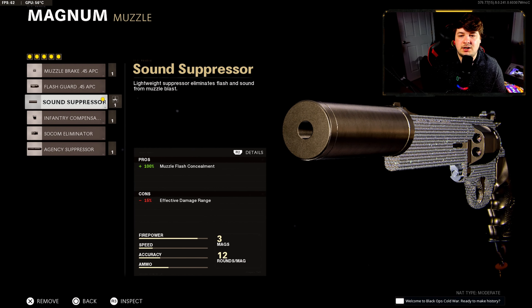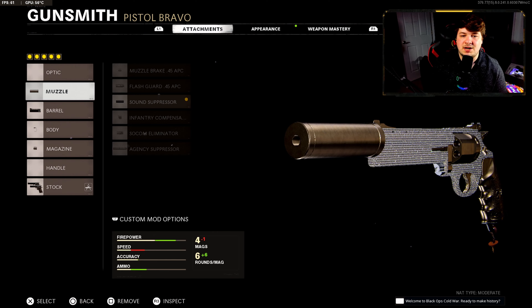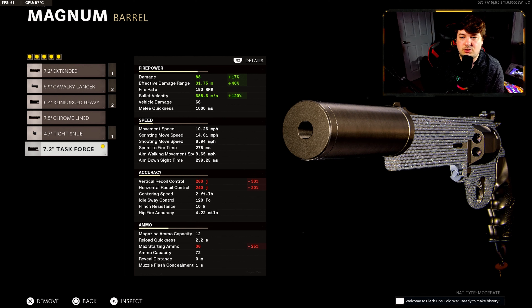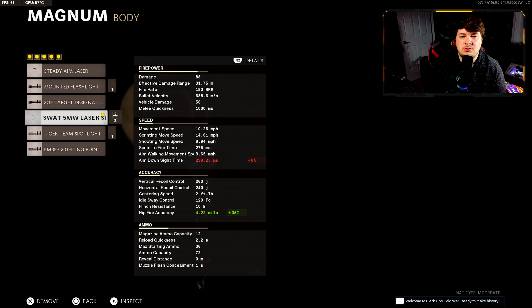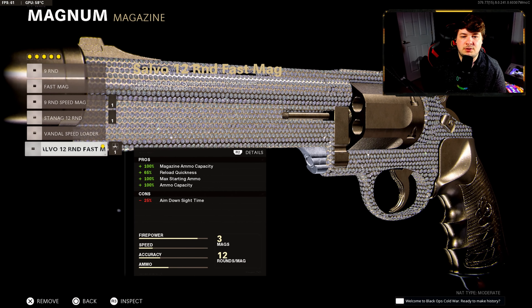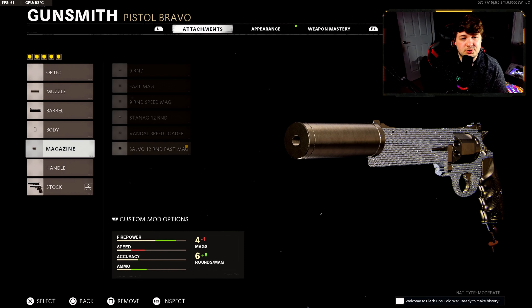We've got the Sound Suppressor. You don't really need any recoil control attachments — it's dual wield and they are single fire, so the recoil is pretty manageable. It kind of likes to shoot up into the sky but recenters itself right away. For the barrel you're going to need the 7.2 inch Task Force. You are sacrificing some ammo capacity and recoil control, but since it's single fire that's not a big deal. The big upside is damage, effective damage range, and bullet velocity — it brings damage up to 88, which means a two-tap kill within the 30 meter effective damage range. Down to the body, the 5 milliwatt laser is pretty simple — you want the most hip fire accuracy when running dual wield. Then the 12 round fast mag, with the only negative being aim-down-sight speed, but since they're dual wielded there's really no negative there at all. The stock is where you'll find the dual wield attachment.